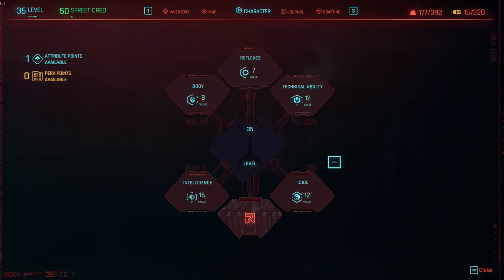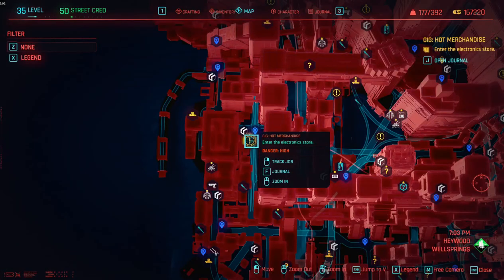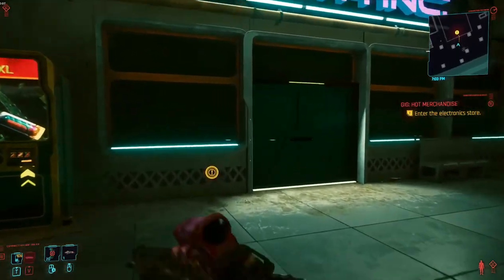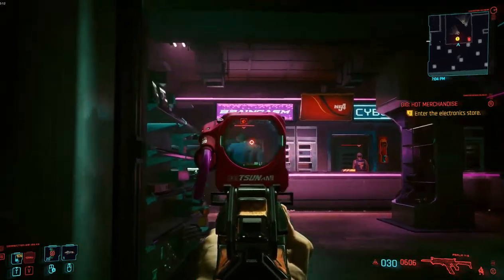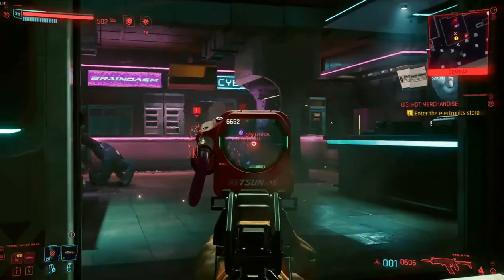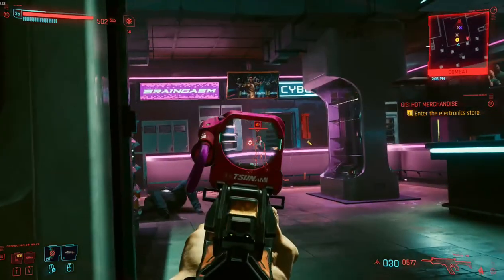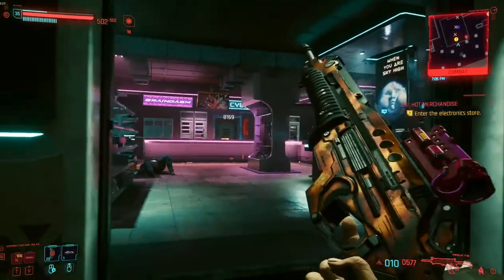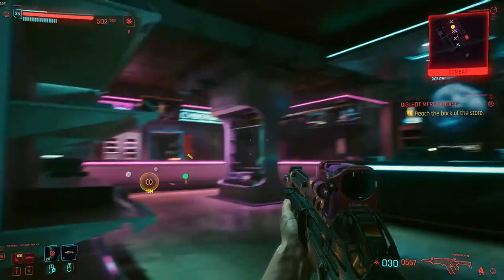At level 35 with 50 street cred, this is what I have. You would need high intelligence to get the legendary frontal cortex and limbic system items. I only have level 7 in reflexes and almost no perk points there. Here I'm going to show you what I can do with the Psalm 11:6 at level 35 on a high difficulty mission. It's pretty easy to go through and wipe everybody out.